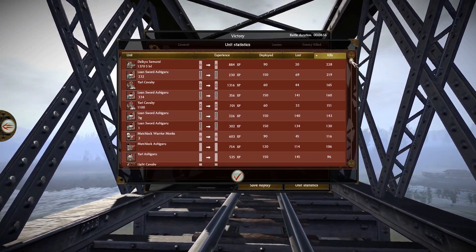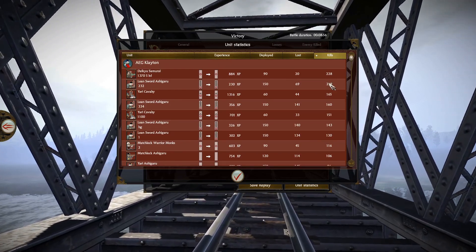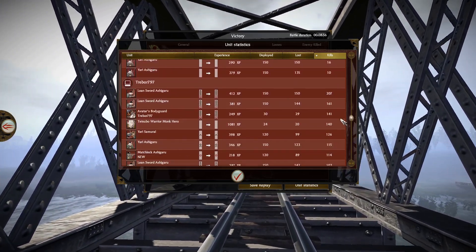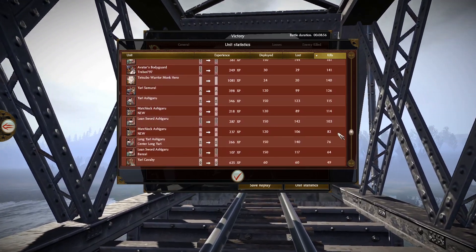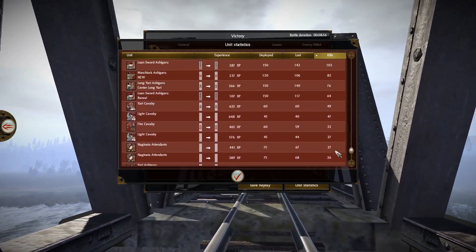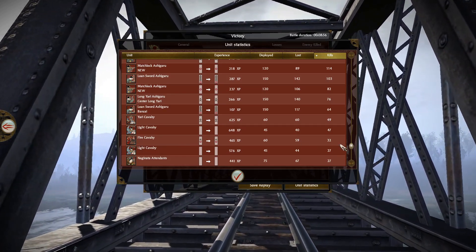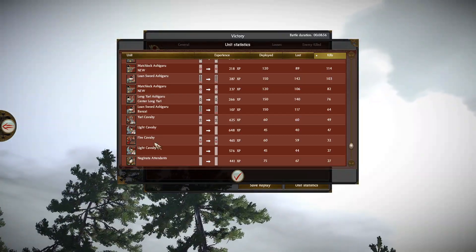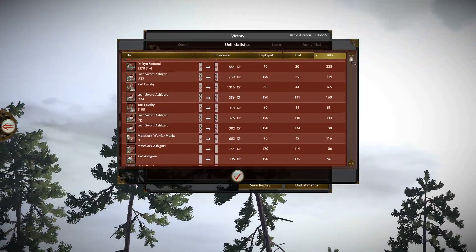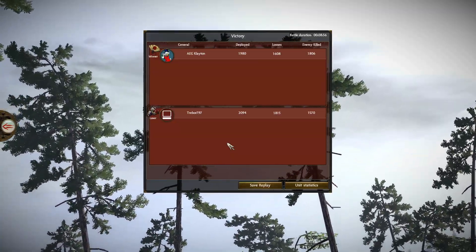228 kills for the daiku, some good stats for the lone swords, but some of them were fighting against depleted lone swords from Trebor. The fire cavalry got 32 kills — that was because of the mismatched attack order from Trebor; in theory that fire cavalry should have won its fight against Clayton's yari cavalry. This means Clayton is up one-nil, and since this is a best of three, see you in game two.